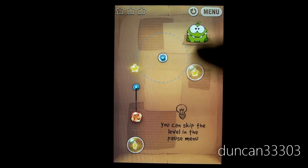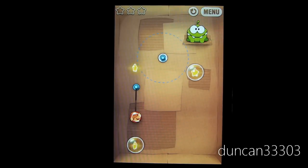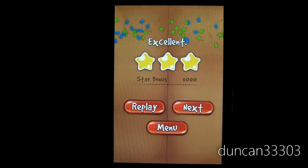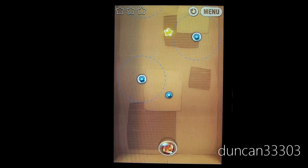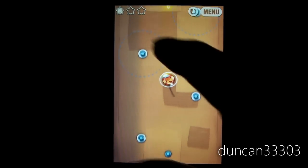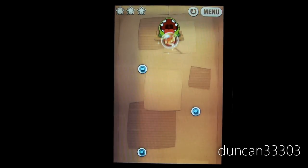So basically what we're going to need to do is get this piece of candy into that little guy's mouth. The objective is also to collect the stars. So we're going to drop that, pop that, and there we go. A lot of these levels are easy but they do get more difficult as you go along, and I believe there are quite a few levels here. You just need to cut the rope and there we go.